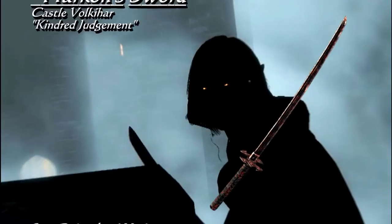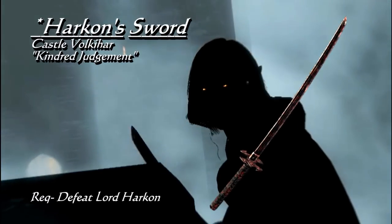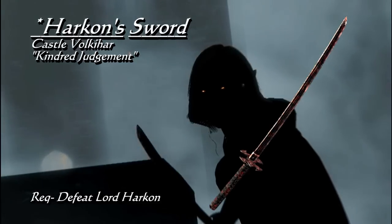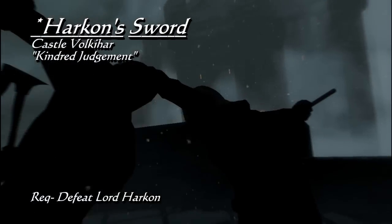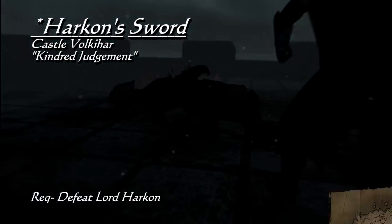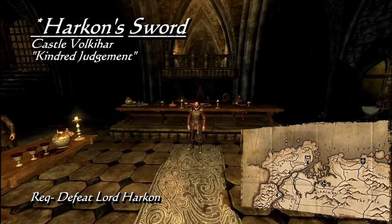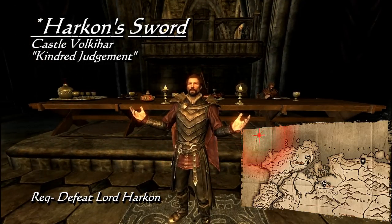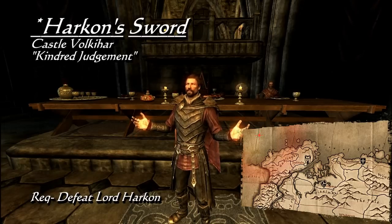The last item on this list is Harkon's Sword, which looks a lot like an Akaviri blade but with a sinister twist. Even though its base damage of 8 is lower than most one-handed swords, on strike its one-of-a-kind enchantment will absorb 15 points of health, magicka, and stamina — if it is wielded by a vampire. Harkon's Sword is gained during the quest Kindred Judgment, in the final moments of the Dawnguard questline in Castle Volkihar.